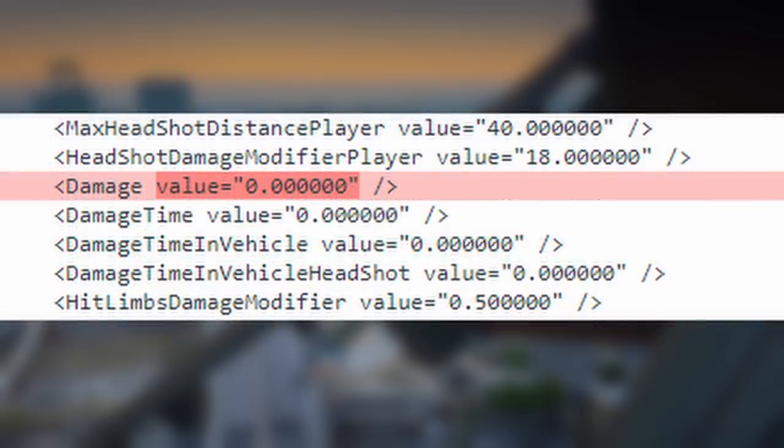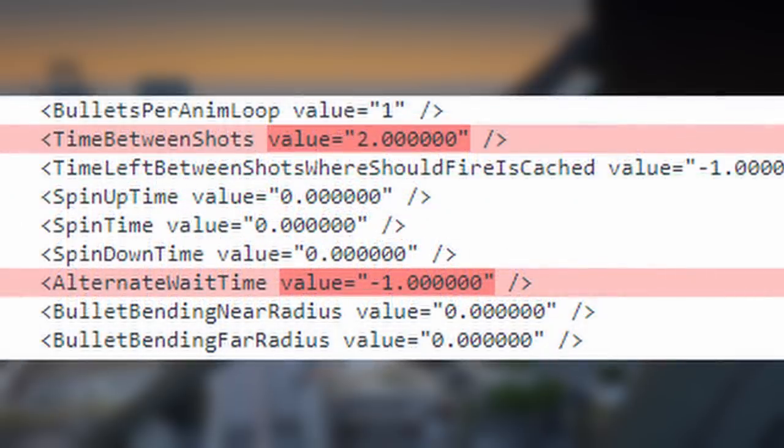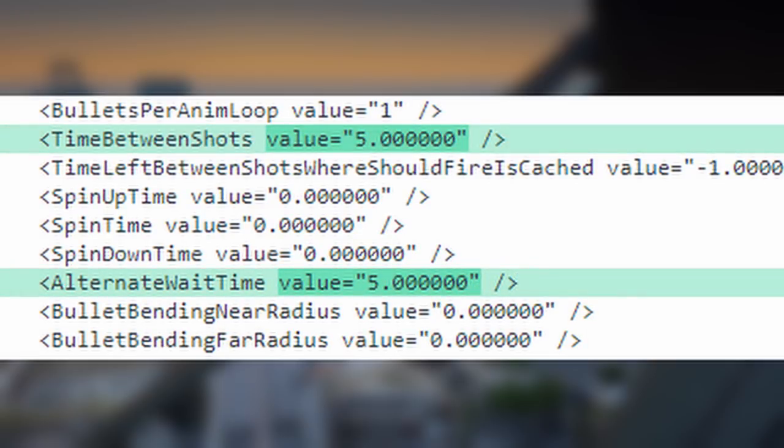The next change was to the damage. Normally it's at zero, and that's because most explosive weapons get their damage from the blast radius, which is defined in a different file — which we will get into in a second. But since it's a giant cannon, we gave it 500 damage. For obvious reasons, I increased the time between shots from 2 seconds to 5 seconds, making the cooldown per shot much longer, as it should be. The alternate wait time was changed to match the time between shots because the Bambushka top cannon has two different guns, so if I didn't change that, it would fire two cannons at once instead of just one.